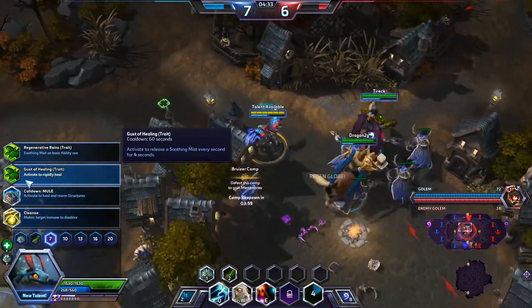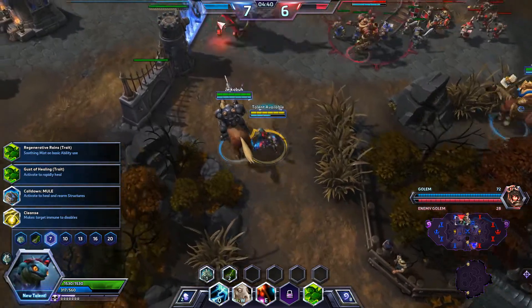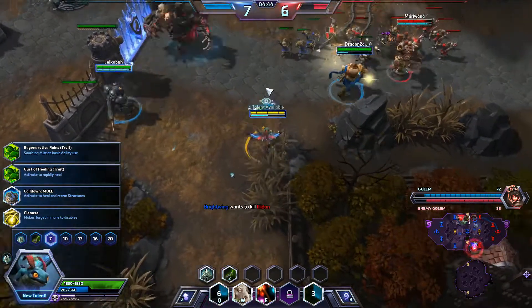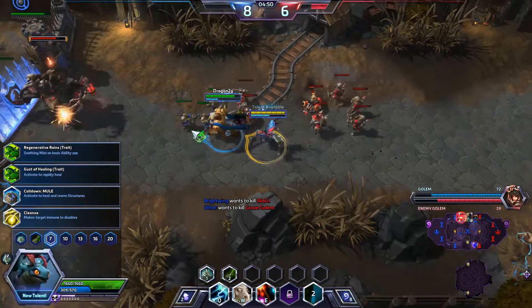The activate version of that ability essentially lets you decide exactly when that heal goes off, and it'll be a lot stronger when it does. I think we should be pushing right now, but the friendly team doesn't seem to want to do that, so I guess we'll stay here.